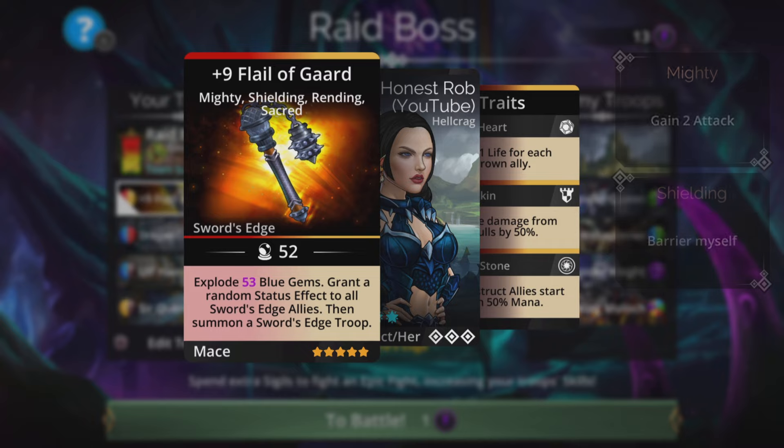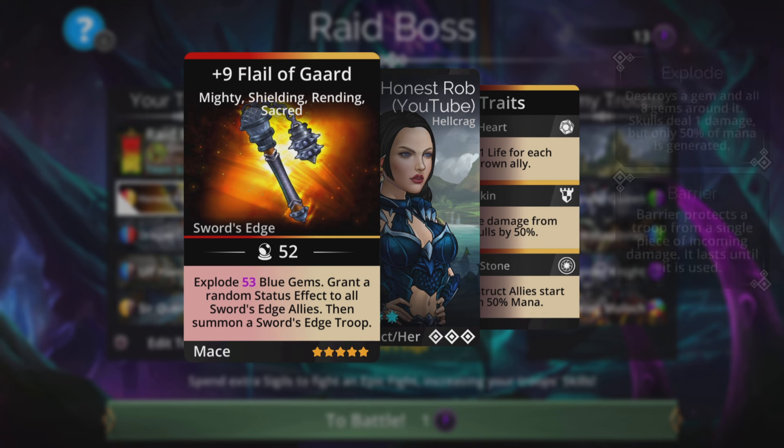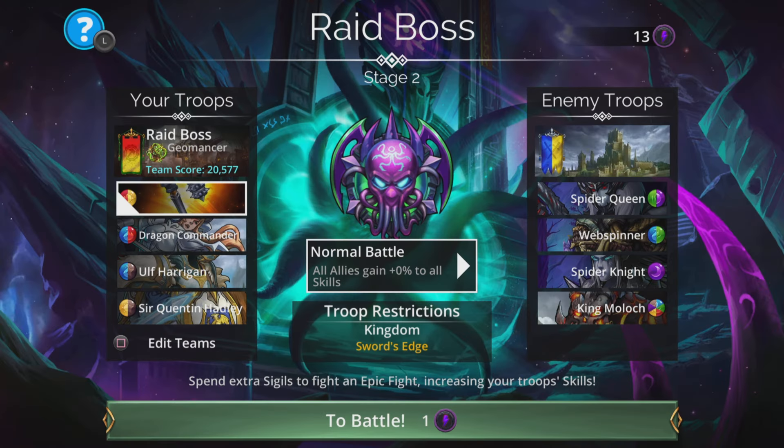And it also grants a random status effect to all Swords Edge allies, then summons a Swords Edge troop. So when we cast that, it's going to give status effects to all our team, which is really cool, as well as explode a load of stuff, charging everybody up.